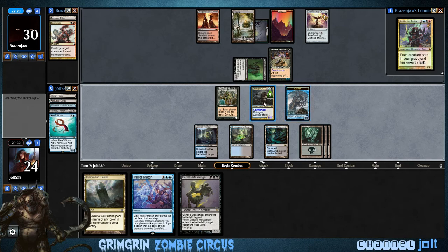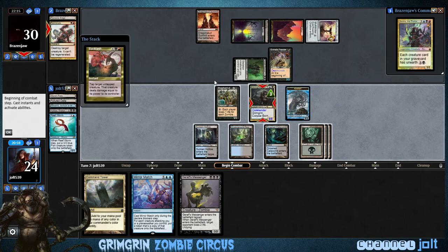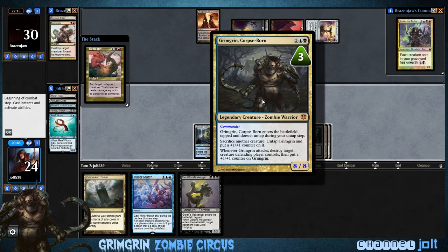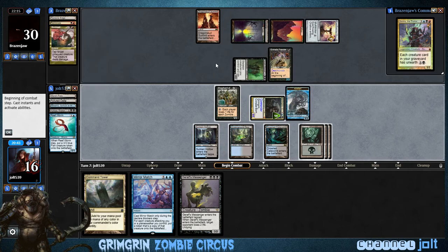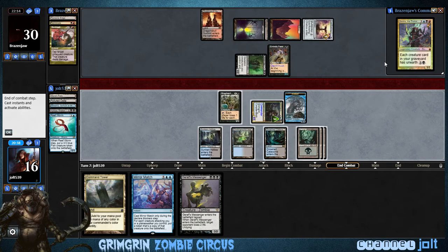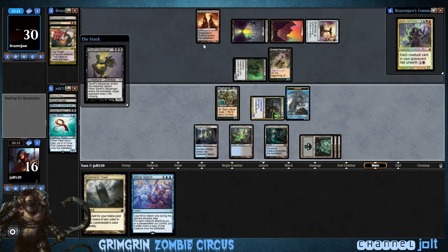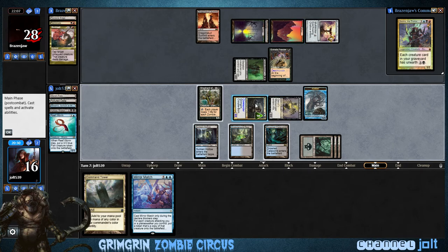So we're gonna declare attackers. He cannot sacrifice himself — okay, nice. I guess we'll hold off. We'll get Messenger down, and then we can sac Messenger next turn, and then try Grim Grim again.